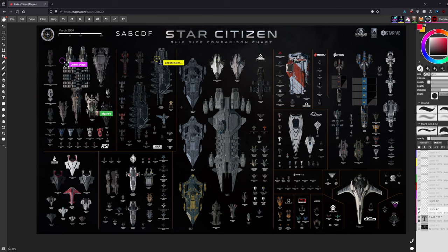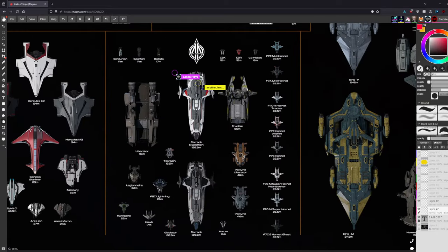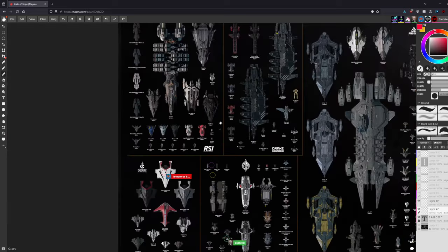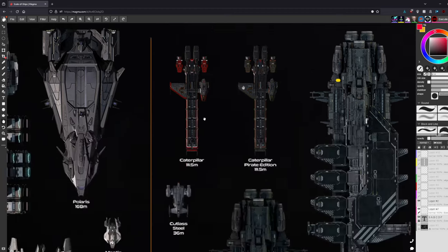We picked Anvil as our first manufacturer — probably a favorite for most of us. We're starting in the top left and going down. Just a quick note: we're using a different rating system this year — S, A, B, C, D, F — with S being the best.